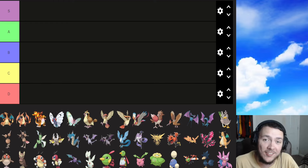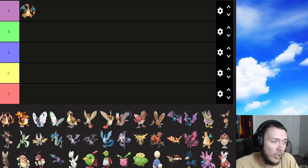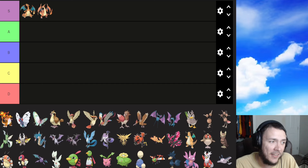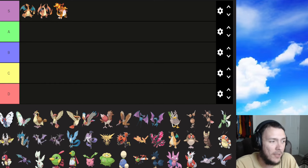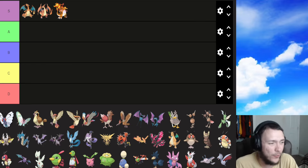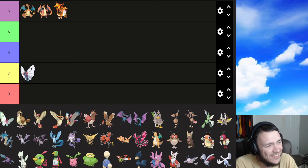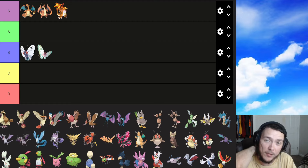Alright, to start we have Gen 1. We got Charizard — if you saw my fire type tier list you already know where this is going. All Charizard forms are S tier. Butterfree I'm gonna put at B. Gigantamax Butterfree is going B too — G-Max Butterfree is one of the best G-Max Pokemon in battle, but design-wise it's not that much better than the original.